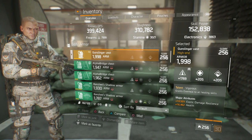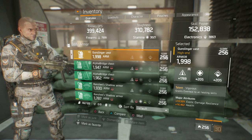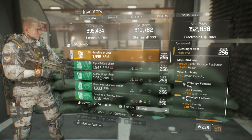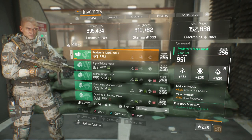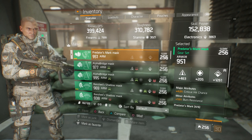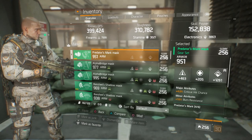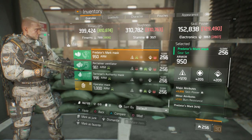Moving on to the gear: Vigorous chest piece with great base armor of 1998, 10.5% exotic damage resilience, 16,460 health, and ammo capacity. Mod slots have 253 firearms with 2938 skill power and 250 firearms with 3111 skill power. Moving on to the mask: 1261 in electronics, 951 base armor. Major attributes include 4% crit chance — you could opt for extra skill power here instead, which would put you in the 160k range. The mask is rolled to firearms with skill power on it. If I wanted more damage I could switch to the alternate mask with burn resistance and less skill power.